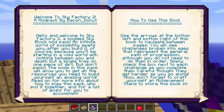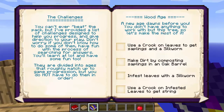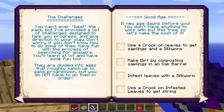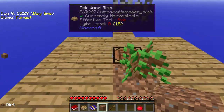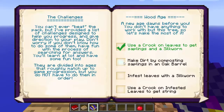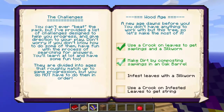We do have the achievement book that we can have a look at. There's a little introduction and some credits, and we begin in the wood age. We have all these achievements to complete. We've made the crook, and we need to use a crook on leaves to get saplings and a silkworm — we've done that, we've got our first silkworm. Make dirt by composting saplings in an oak barrel — as you can see, we have our dirt here. We've got another block of dirt to plant some trees with.